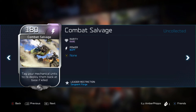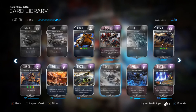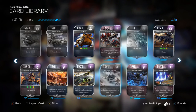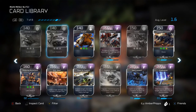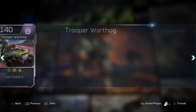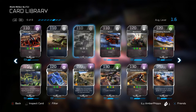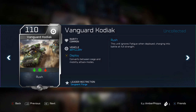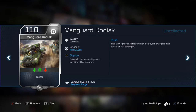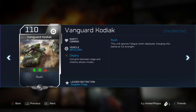Combat Salvage is also exclusive to him — tag your mechanical units to redeploy them back at base if killed. That is a really cool special card. The Vanguard Kodiak is another card specific to him, and it is actually fairly cheap — I like the price at 110. It has the Rush ability, which means you can drop it in combat and it will have full strength immediately.